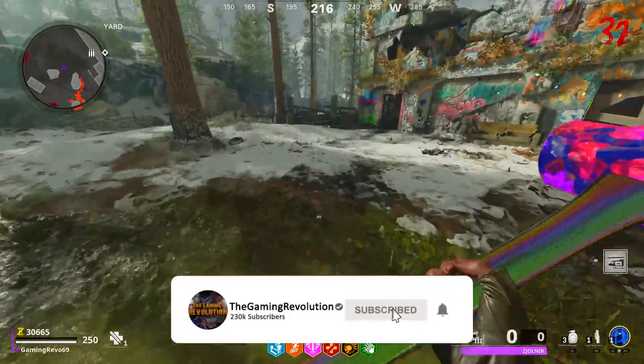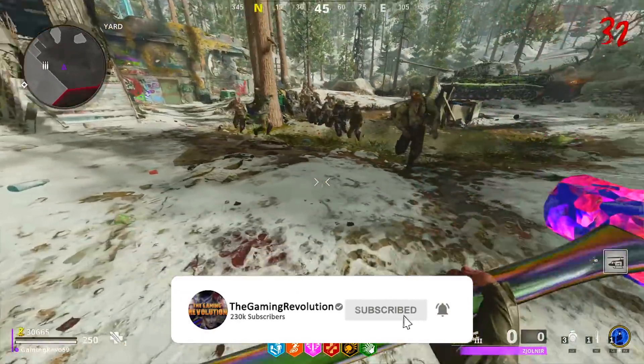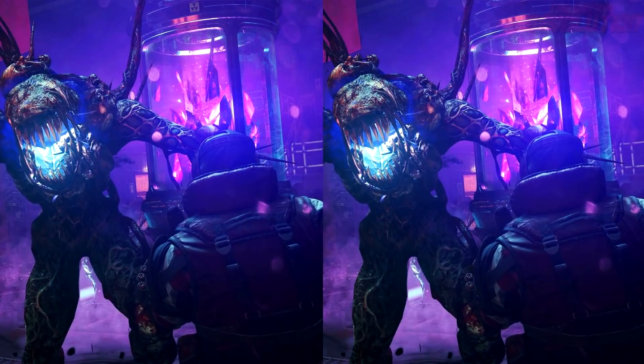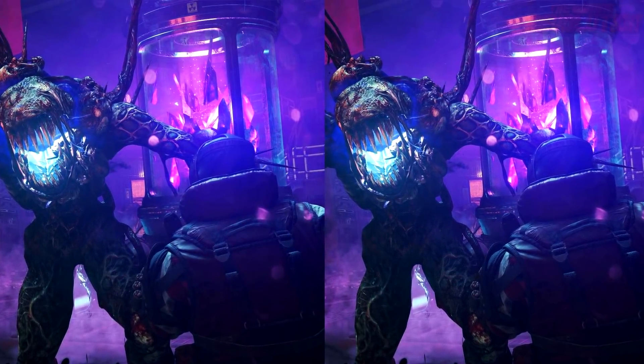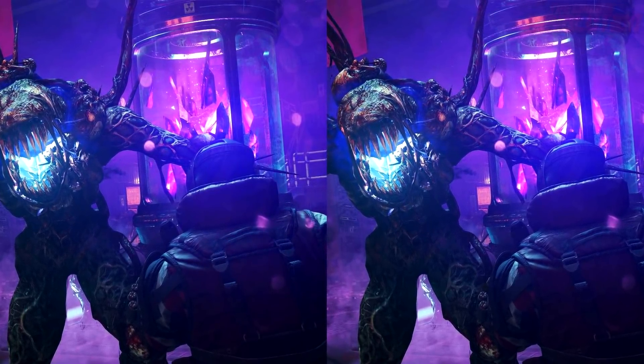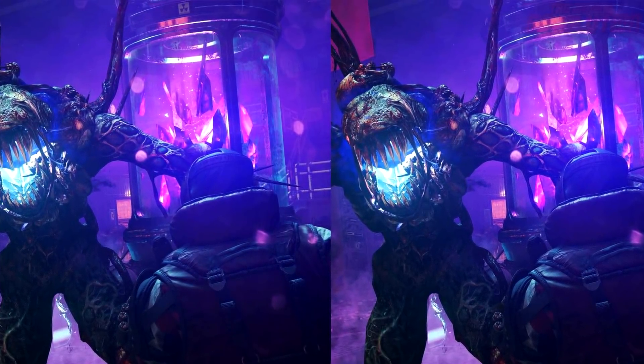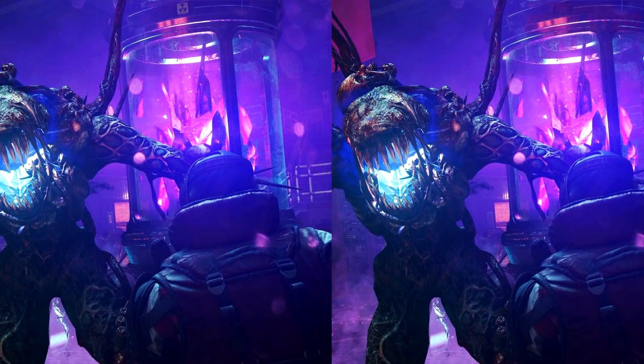Treyarch have just posted the first image from the Firebase Z trailer and they said spot the difference. I'm sure we're going to see the trailer later this week, maybe even tomorrow. Because this is a spot the difference image, I'm going to point out a couple differences that I noticed. On the left image there is a radioactive symbol, however it isn't present on the right image. Also the character is holding three ammo shells on the left, however only two on the right.